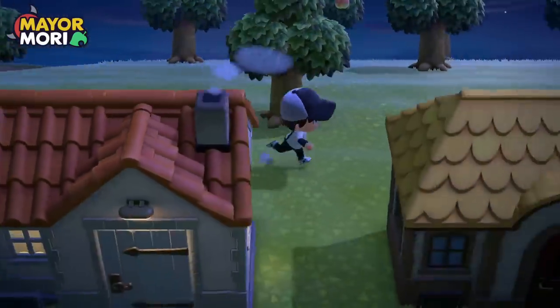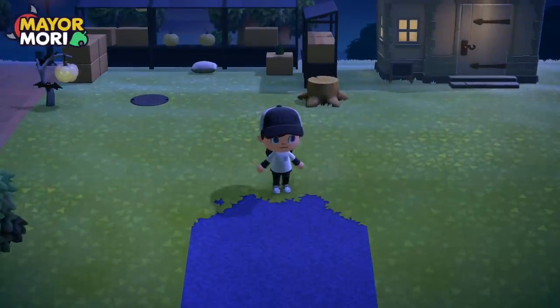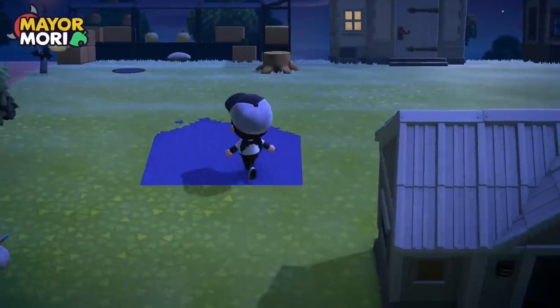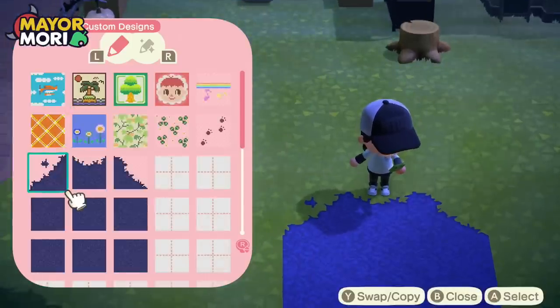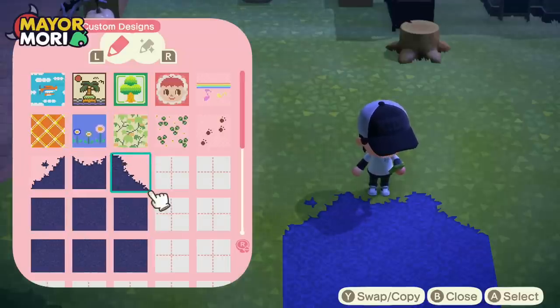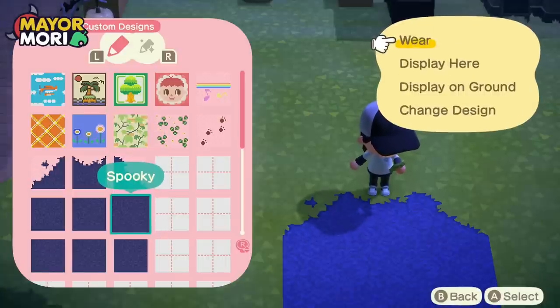We're going to do something fun first — we are going to collect all the rocks. Actually, this reminds me: I've been working on a Halloween path and I wanted to see what it looked like at night before I did anything more. I have some trouble creating paths because I'm colorblind. I basically created a center tile, duplicated it, and now I'm cutting down each side to create standard path models. It actually looks better at night than during the day.